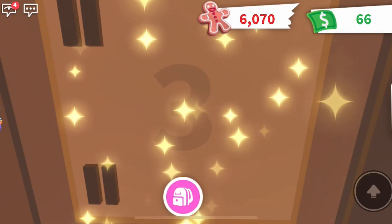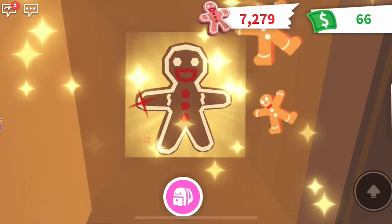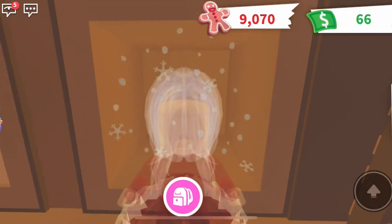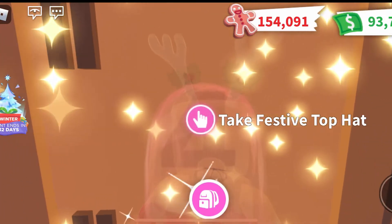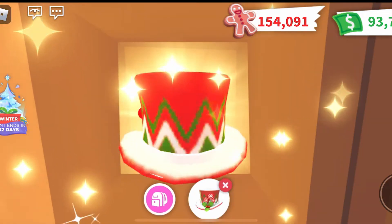Behind door number three we got 3,000 gingerbreads, which was really good because the price of the items we had to buy was a lot. Door number four was the festive top hat, which was uncommon pet wear.